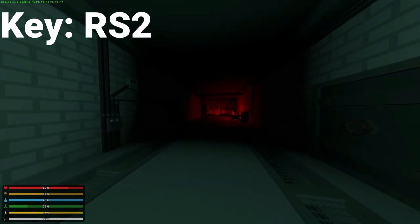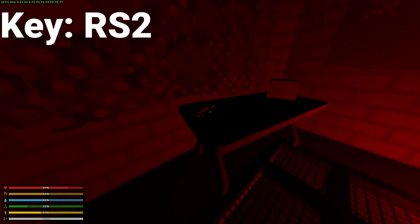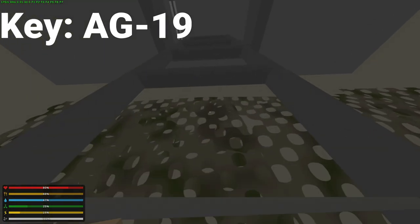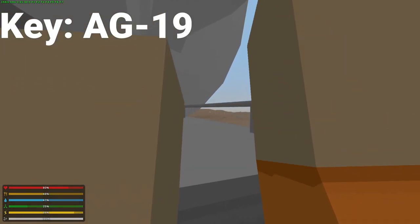You just have to go down the stairwell to the left, and then on this table near this ominous red flare right next to this medical box is RS-2. So we have to go back up, exit out, and climb up the ladder again — and this time we climb even higher, all the way up here.